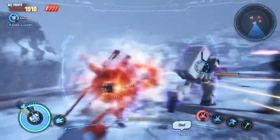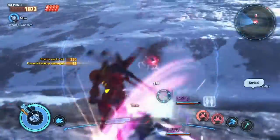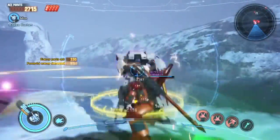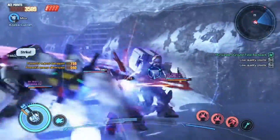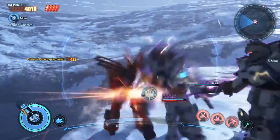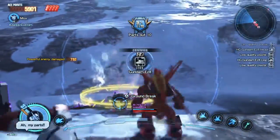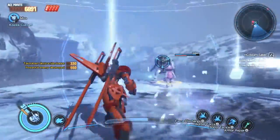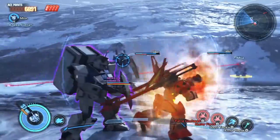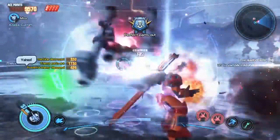Gundam Easy 8 — come here you. Aw, you made me waste my move! Gundam Ground Type. Force discharge charges up my strong attacks and keeps them fully charged for a good while, so I can use strong attacks more often.